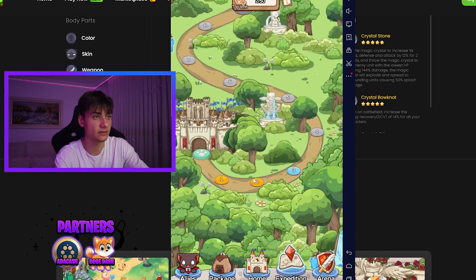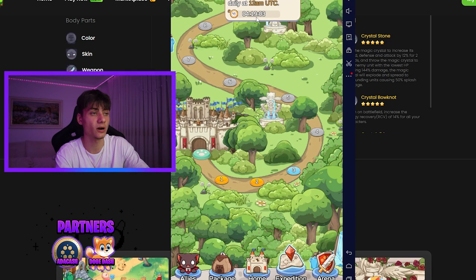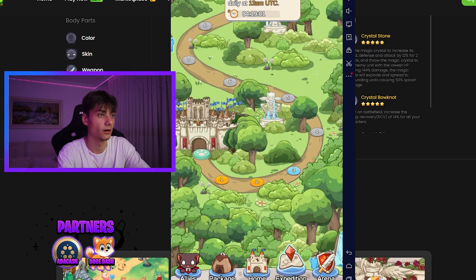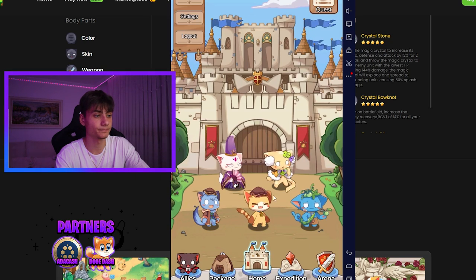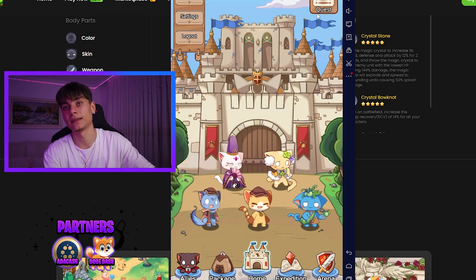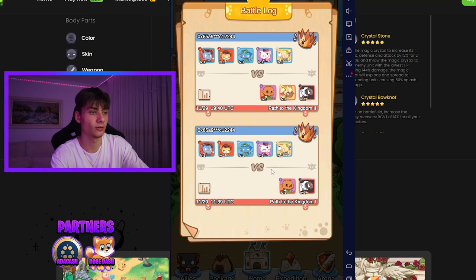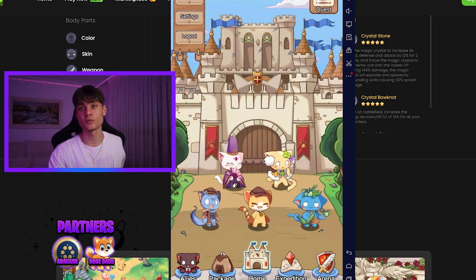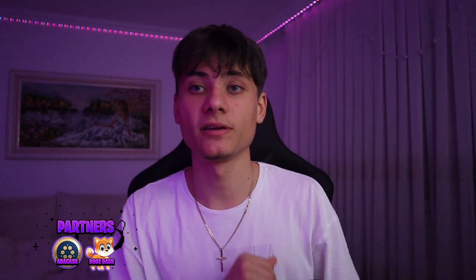The energy refreshes daily at 12 AM UTC - so in about four hours and 90 minutes from the time of recording. Looks pretty great overall. The design will get a lot more updates in the future. There's settings, battle log, and more. Overall looks amazing - thank you all for watching. I highly suggest checking out DNAX Cat; all links will be in the description. Hope you have a fantastic rest of your day - Flash out.